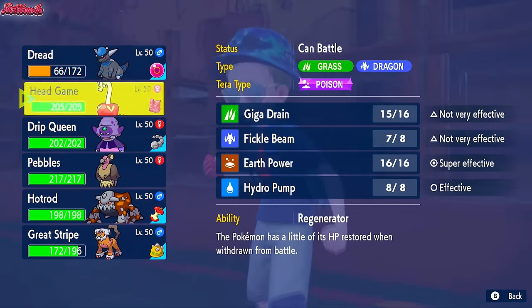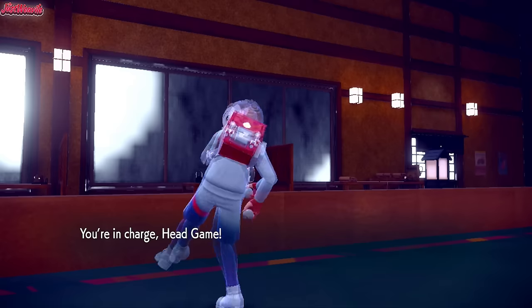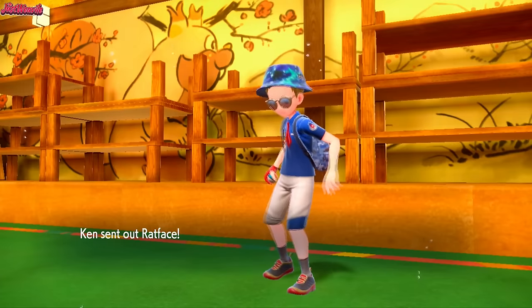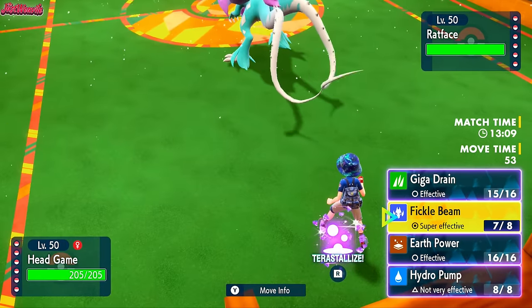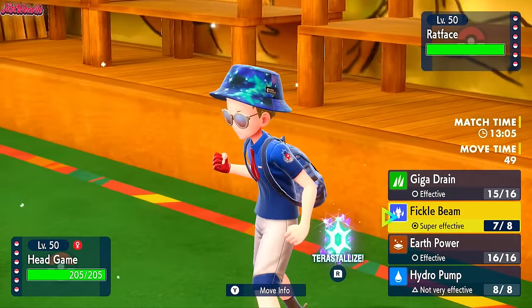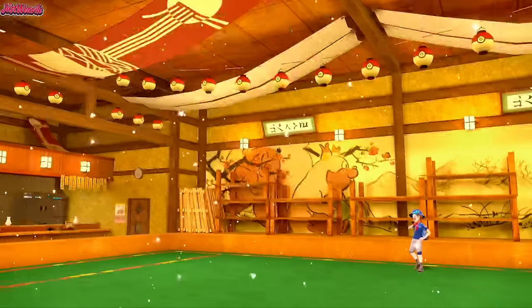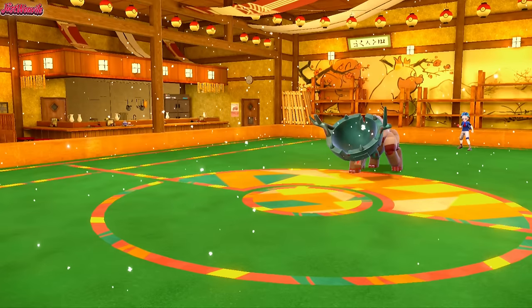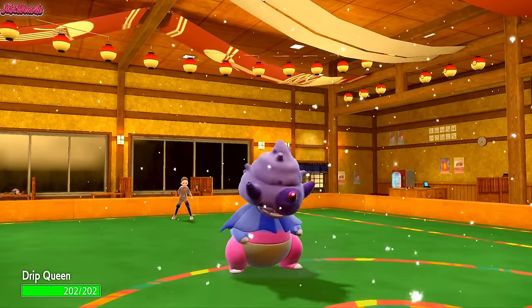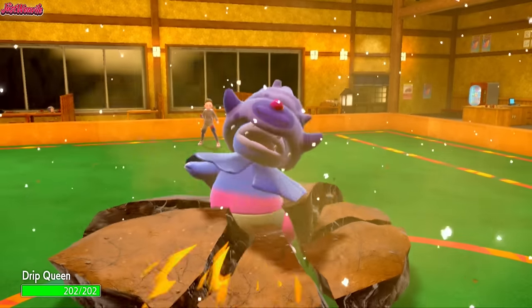Earth Power hits pretty much everything on their team for decent damage. They withdraw and go into the Walking Wake — they don't want to get hurt by an Earthquake, probably. Do we Tera and Fickle Beam? We're not in Trick Room, but they withdraw expecting Slowking probably. They go into Ting Lu again, getting Stealth Rocks up again — that's fine, we still have Mandibuzz at pretty much full health. We go into Slowking again and this time I am going to go for Trick Room. They might go for Earthquake, but they probably go Stealth Rocks. They actually go straight for the EQ, which does a lot of damage and nearly takes us out. But Trick Room comes through.